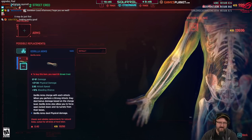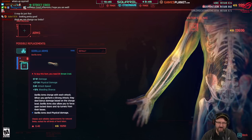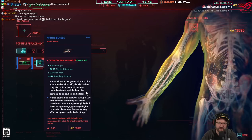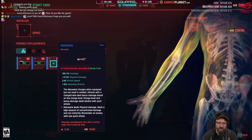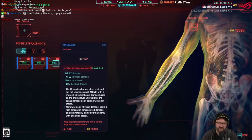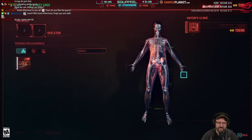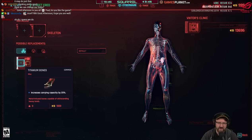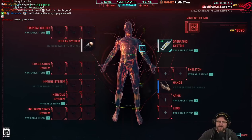Arms section: Gorilla Arms deal 67 to 81 damage from bare hands. Mantis blades for slice and dice. Monowire deals 100 to 122 damage but requires 20 street cred to buy — can't get any of them yet. Back module increases carrying capacity by 20%, which would add 40 to carrying capacity. So many options — checking the operating system slot too.